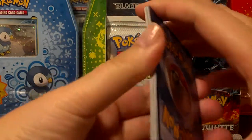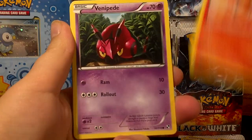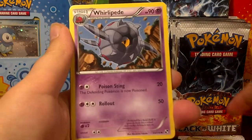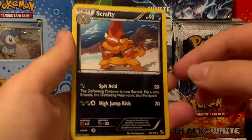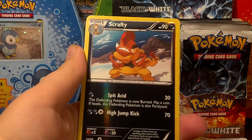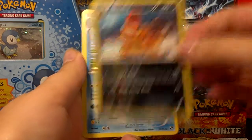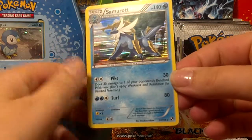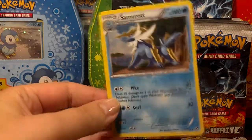Hopefully there's a holo in this one — I think there might be. So, Lilipup, Tepig, Venipede, Energy Search, Zorua, Whirlipede, Full Heal, Munna, Reverse Scrafty. Let me see if I need that one — looks like I had that one, so didn't get any new reverses today. And the rare is a Samurott holo! I think mine might actually need that one because the one I had was not in too great of a condition. So that's actually a holo I needed — very nice.